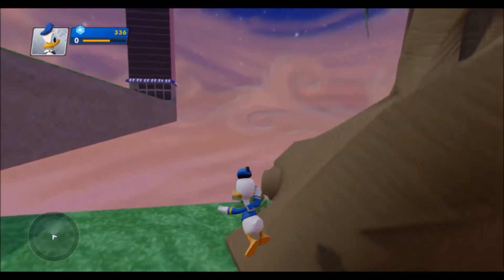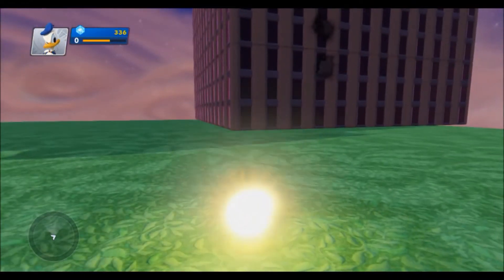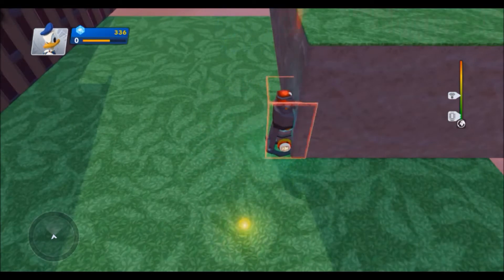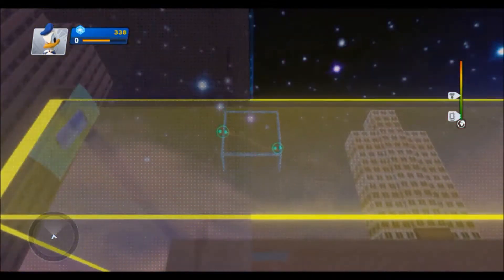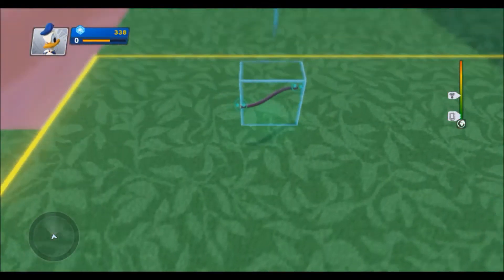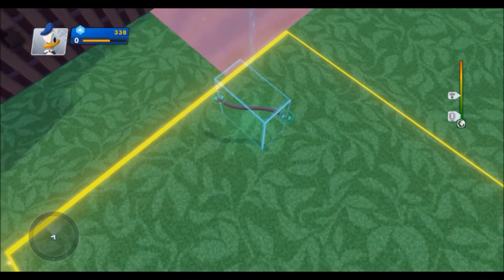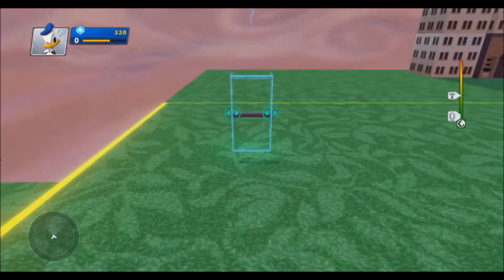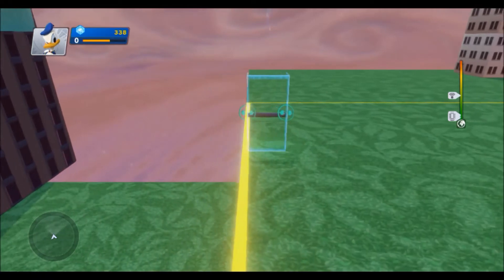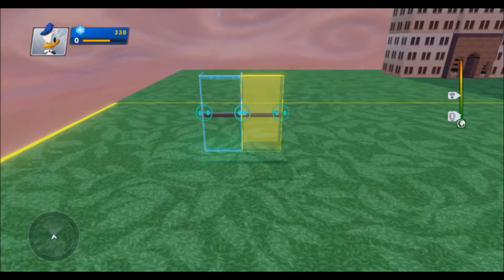There's a nice little area up here. Alright, let's make something new on the upper area. Let's make an easier way to get up and down. Let's start off with a simple straight line.